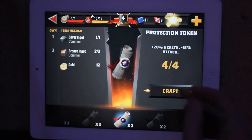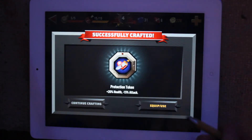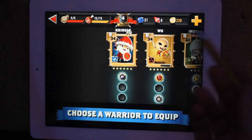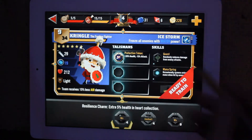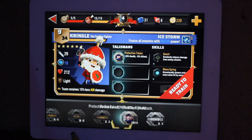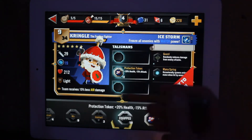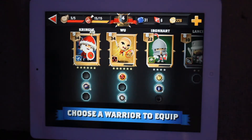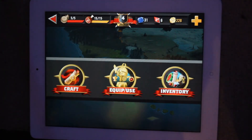I can craft a protection token — four of those. So I'll craft a protection token. It's a plus 20% health bonus for the attack, so it's kind of useful. I choose a warrior to equip it on — these are all my warriors and they have different slots. Let's choose one who's got a slot and drop it in there. It's got a little '10' on it, which means it's basically consumable — every time I use it, that number drops by one. So effectively this attribute will work for 10 battles.